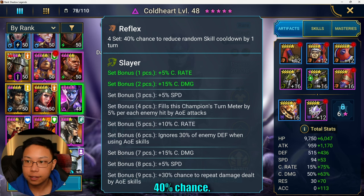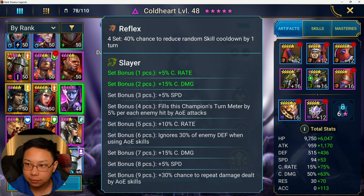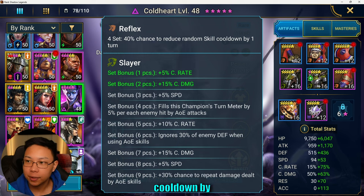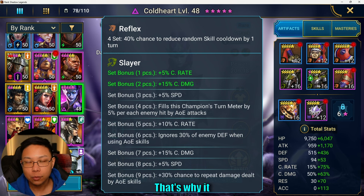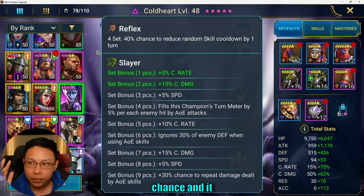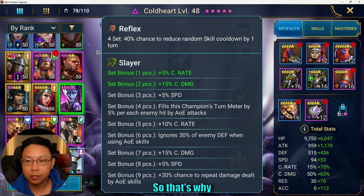The Reflex set is a 40% chance — I think it was 30% a while back — to reduce a random skill cooldown by one turn. That's why I turned off the A2: because now it's not random, it's only on her A3, so we're able to control it. It is a 40% chance and only one turn reduction, which is why you were seeing it sometimes not proccing.